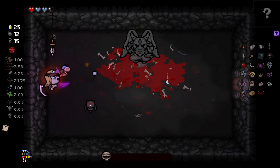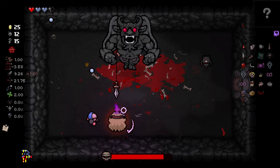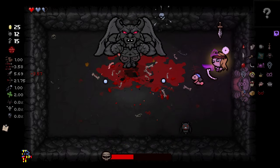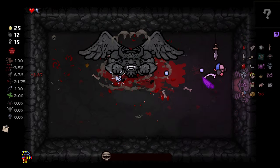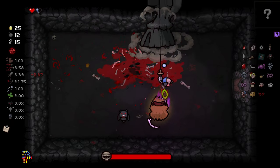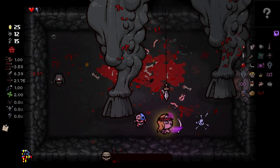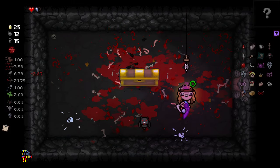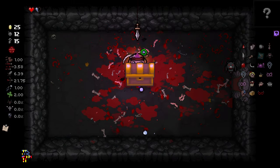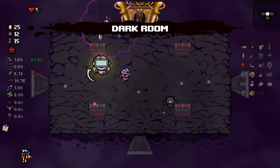Oh my god, I actually got it — I wasn't even counting. Definitely all that Isaac experience, the core muscles. As I forget about Satan's attacks — I don't ever stand in front of him, that's my defense. Say what you will, but we still got this. We have Mom's Knife. As long as we don't die, that is. A nine lives would be pretty okay — it does work.